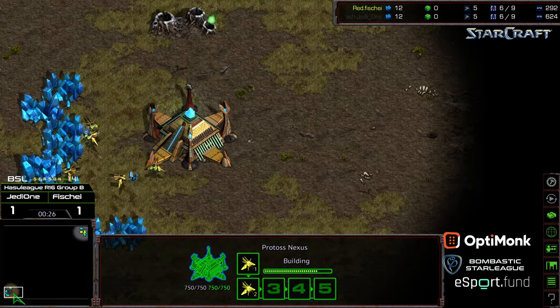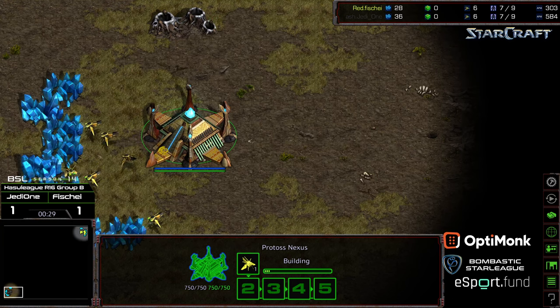Fisheye going for a DT build order last match, showing the cheese. I should also give a nod to the fact that you have Red going up against Ashe — kind of a bit of an inter-clan thing going as well. Both teams, if you have not checked them out, check out the Brood War Clan League.